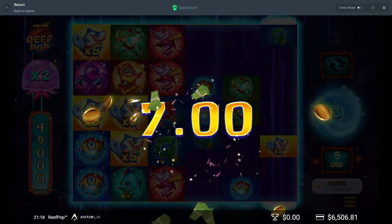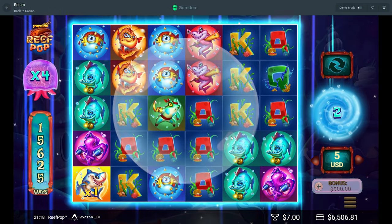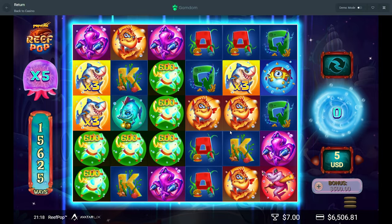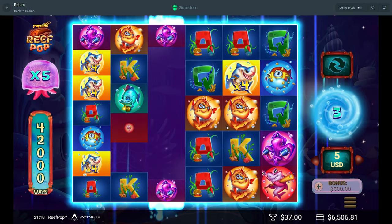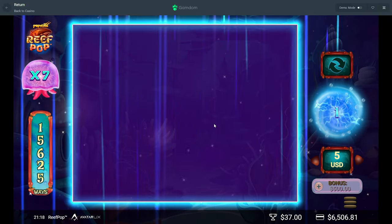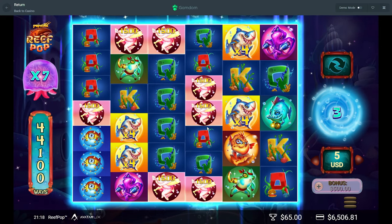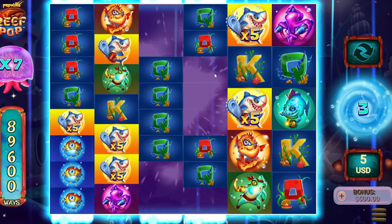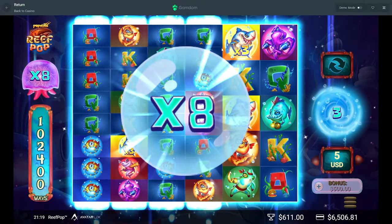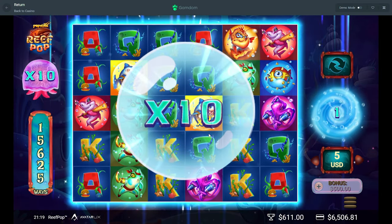Top in the middle, so we get some better minimum ways. I don't play too many pop slots but they are fun — they can pay so much, they can be crazy. We need something to get going here. Resetting the spins, probably nothing going to connect. If there's an ace right there that would have been nice. King in the middle — better minimum mega waves. Four chances for a king on this reel right here.